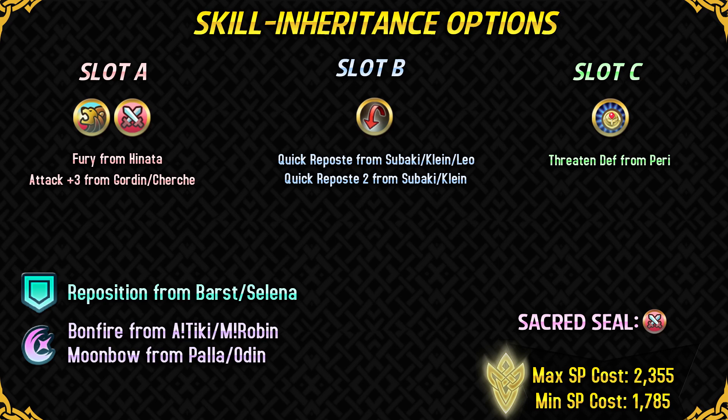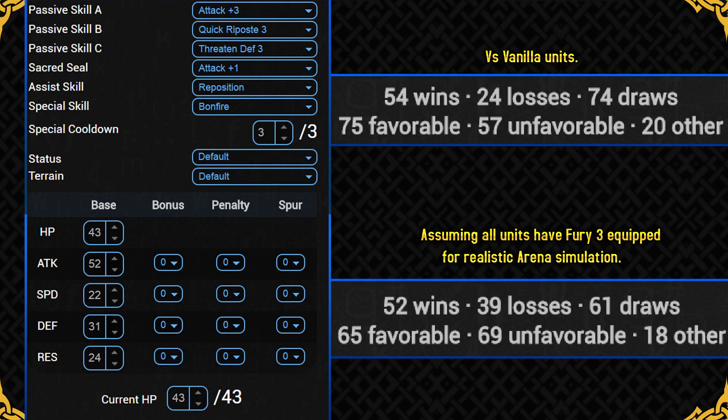For Slot B, a tanky and slow unit like Burkut needs Quick Riposte to function in enemy phase. Quick Riposte 2 works since the difference from level 3 isn't that big. Threaten Defense from a 4 star Peri will help increase his damage output. If you're using him on a horse emblem team, run Hone Cavalry, Fortify Cavalry, or his default Ward Cavalry. Reposition increases utility, and Bonfire or Moonbow both work as specials — Bonfire gives better damage output since he's slow and will get doubled, activating Bonfire on the second hit for 15 additional damage. The max SP cost is 2355 SP with Fury and Quick Riposte 3, or 1785 SP with the budget options.